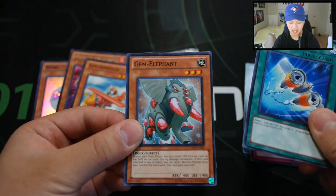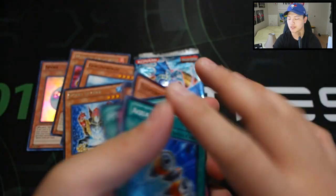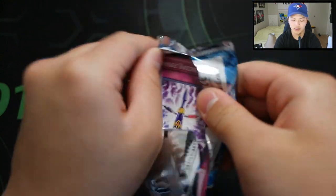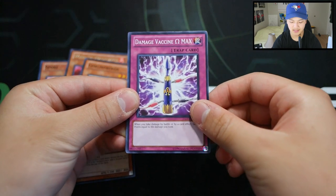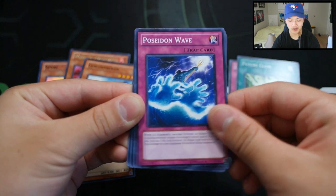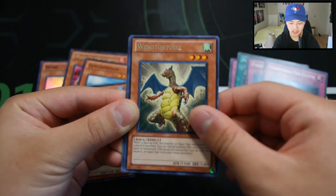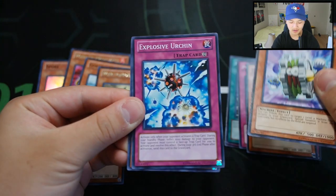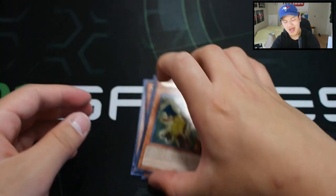Overwind, Aqua Jet, and Gem Elephant. Please don't ruin the streak — last pack, come on! Just do me a favor once: don't ruin the streak. We got Damage Vaccine Max, Future Glow, Poseidon Wave, Underworld Egg Clutch. I told you — yep, we ruined the streak. Wing Tortoise — fudge man. Explosive Urchin and Augusto Kodar. Really unfortunate, but you know what, as long as we have fun opening these packs.